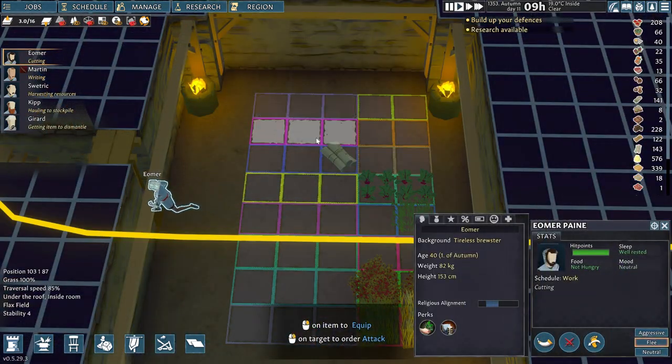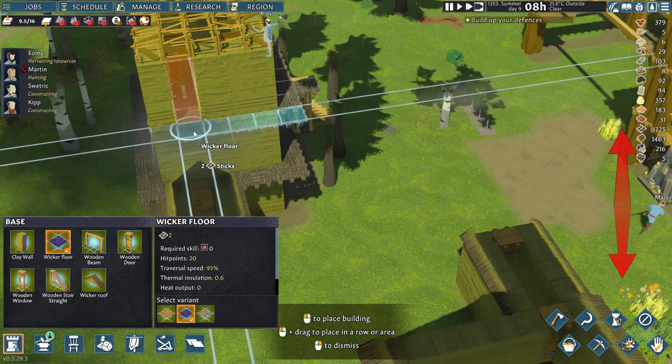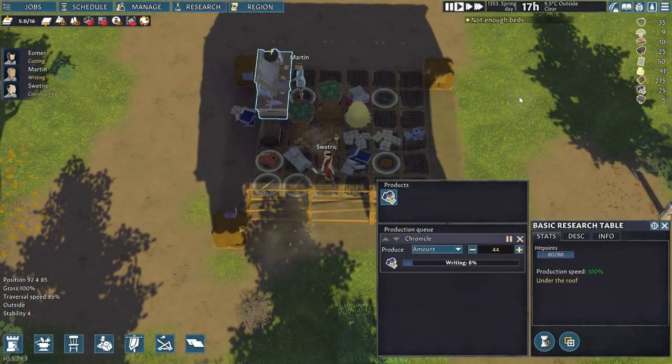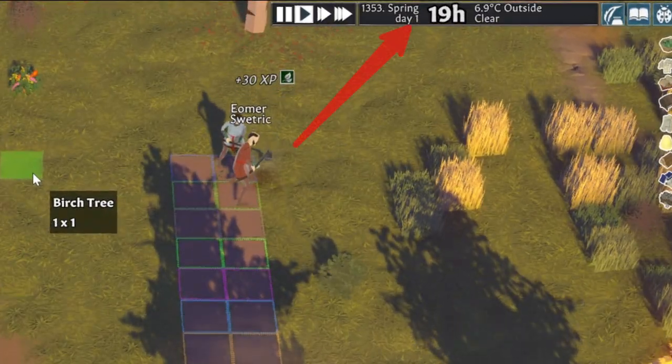In building the village, its rooms, and these greenhouses I have used many of the tips and tricks which I have shown you in the previous videos. If you have missed any, check the playlist link up here and below. Now let's take this one step at a time. Once I got research going in this village, I unlocked agriculture as soon as possible to start planting crops during the first day of spring.